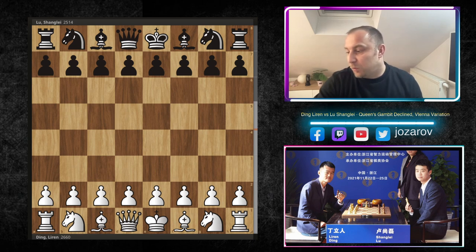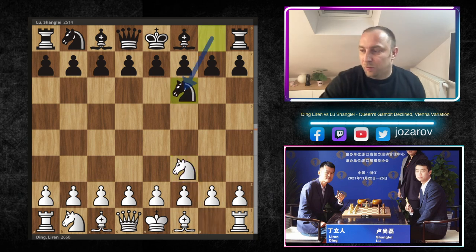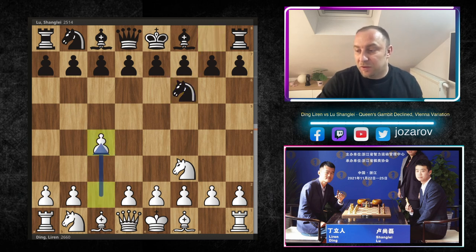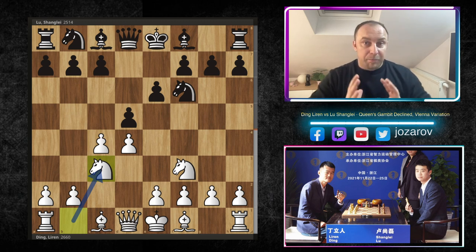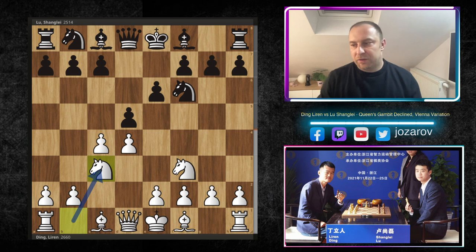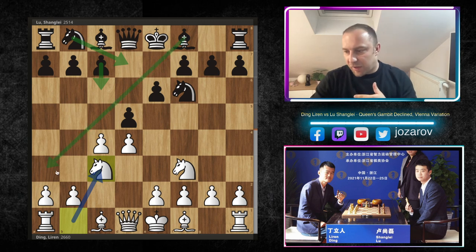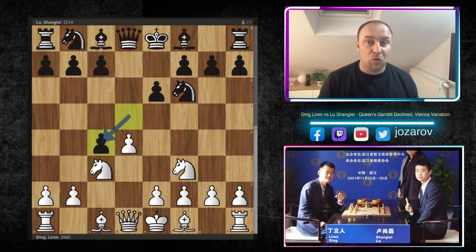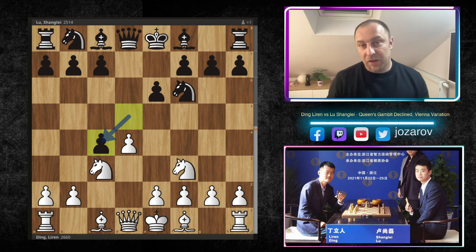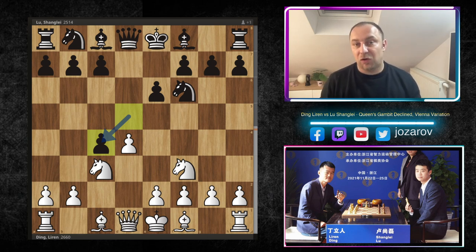Ding with the white pieces opened with the move knight to f3. Lu Shang-Lei with the black pieces responded with knight to f6. We have now c4 with the English opening, but after a couple more moves, the game transposed into the Queen's Gambit Declined, Three Knights variation. If you are interested in this opening more, please check out our studies about the Queen's Gambit Declined, Vienna variation in our Queen's Gambit Declined playlist.